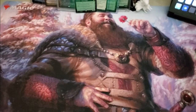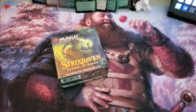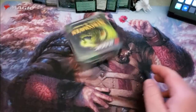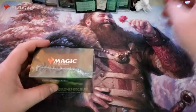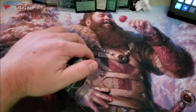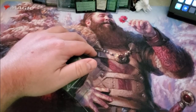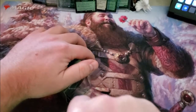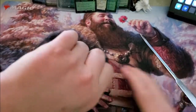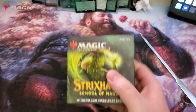All right, welcome back guys. Keeping with the theme of black, this is our Witherbloom pre-release pack from World of Games 2.0. Thank you very much for joining me, I'm Big Bob — Big Bob's MTG. This is what we're gonna do, we're gonna open this baby up.